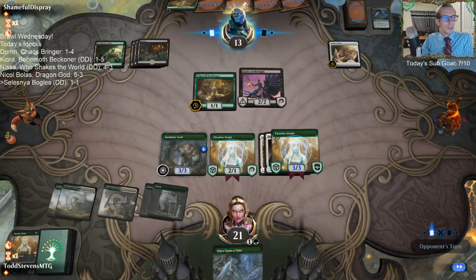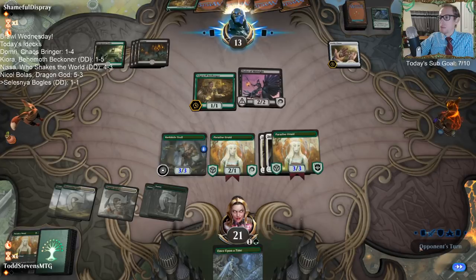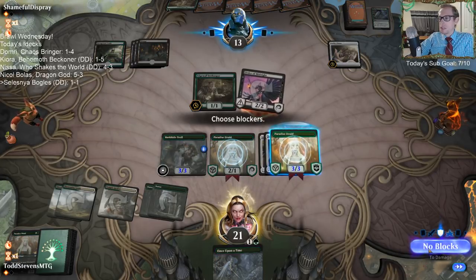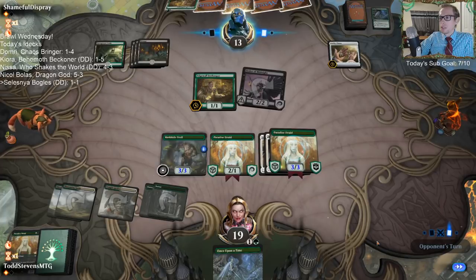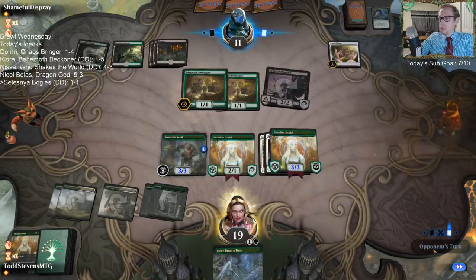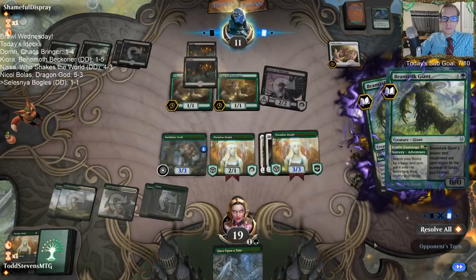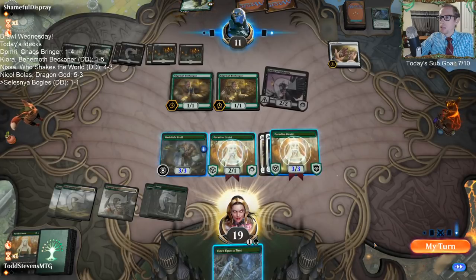As a new player, should you be spending gems from drafts on more events or packs? I'd recommend more events - you get better value, especially if you're already doing drafts. With the gems, either draft or sealed. You get better value than just opening packs straight up. Playing limited - sealed and drafts - is the best way to get better at Magic as well. The point of Vivian is to give trample - Return of the Wildspeaker doesn't give trample.